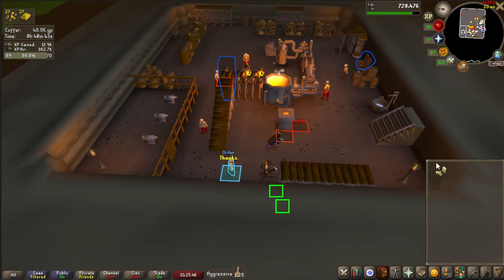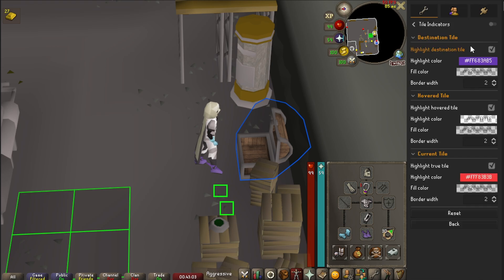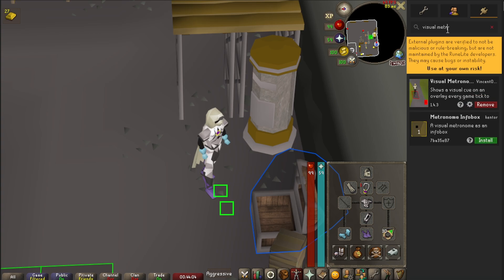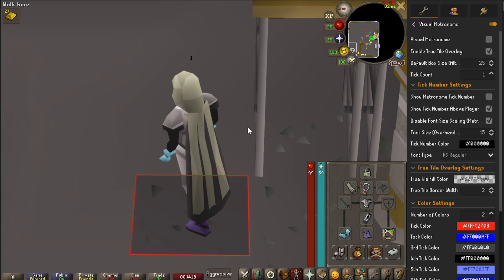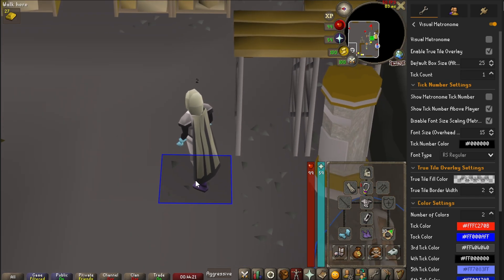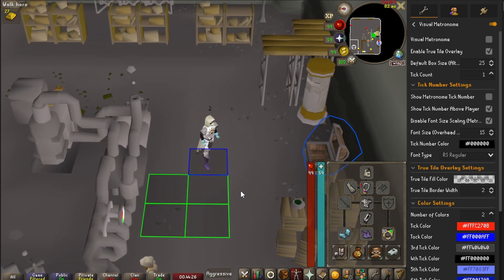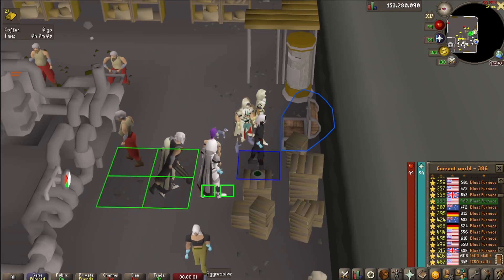To mark your True Tile, you can use the Tile Indicators plugin and enable Highlight True Tile, or use the Visual Metronome plugin from the plugin hub, which has more features. Enable the True Tile overlay and disable anything else you don't want. You should now see the tile under your character flashing every other tick. Now it's just a matter of putting everything together.